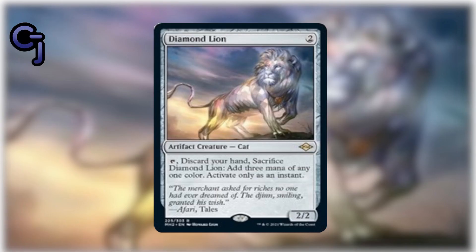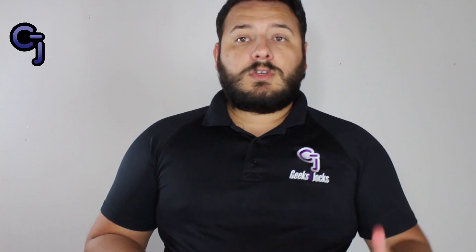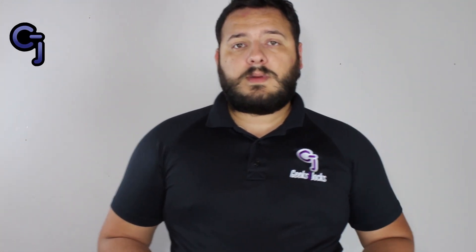Garth is obviously a great card for Commander and it's going into my five-color Commander deck. We also have Diamond Lion, which for two colorless is an artifact creature cat. When you tap it, you discard your hand and it creates three mana of any one color, but you can only activate this as an instant. Then we have Damn, which costs two black as a sorcery to destroy target creature that can't be regenerated. It also has overload for two white and two colorless, replacing target creature with each creature. These cards are really good for brewers and Commander.